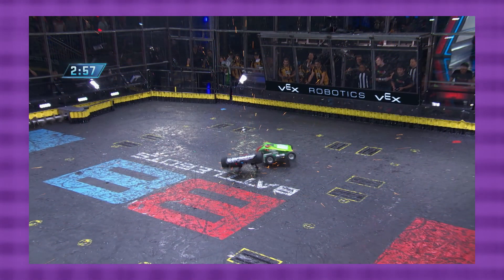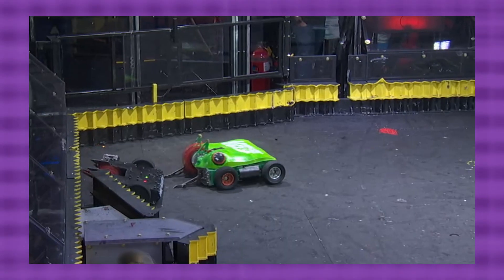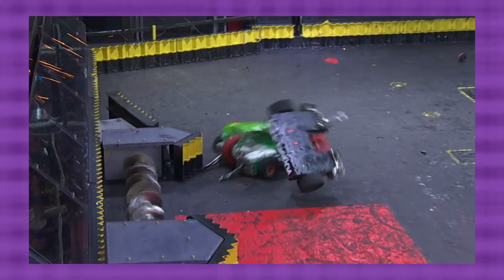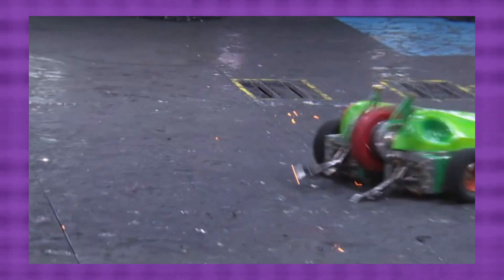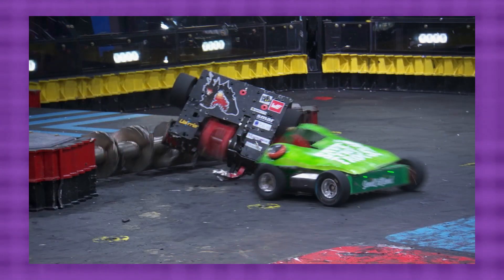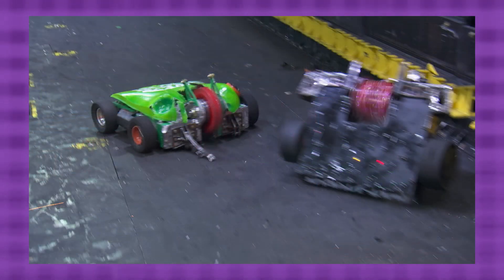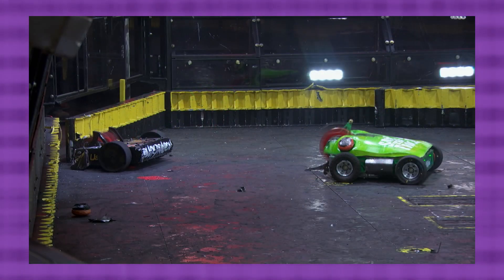The match begins and they meet in the middle, clashing weapons with Black Dragon getting the better of the initial exchange, but Ribbot then gets some almighty hits in return, ripping off one of Black Dragon's forks. Black Dragon does manage to recover, but Ribbot refuses to let up. Despite one of their forks being broken, they're able to deform Black Dragon's other fork and keep the aggression going. Black Dragon then loses one half of their drive, but they are trying their best to keep the fight going. With another hit, Black Dragon lands on Ribbot's tyre, causing them to get stuck for a moment, but it's clear from this moment that Black Dragon's drive is gone!